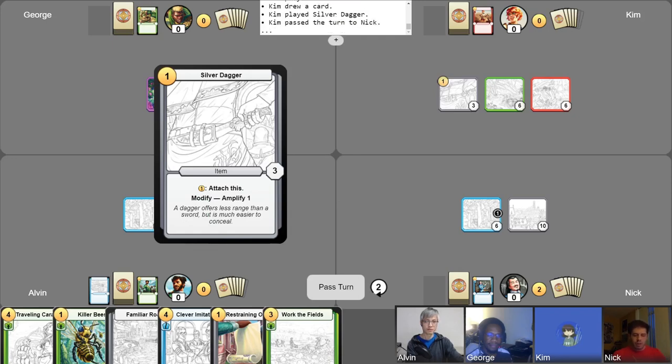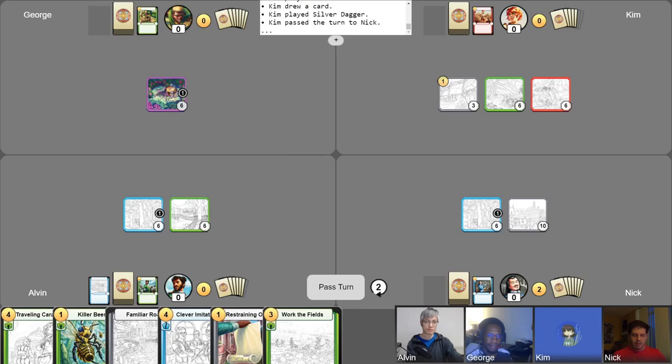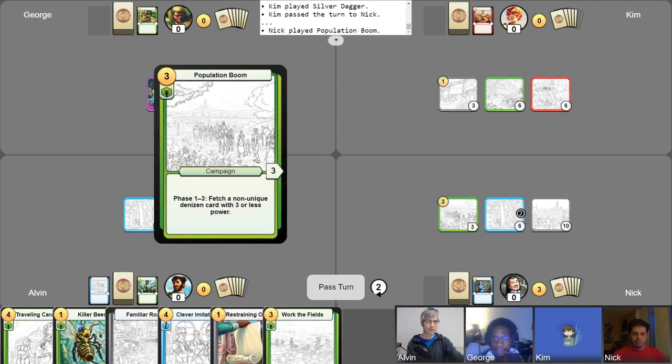Start my turn with gold gain. I think we will activate Hidden Waterfall one more time — we go up a gold. And I will play out a campaign: Population Boom. Then I'll take my free draw for the turn and be done with plays.